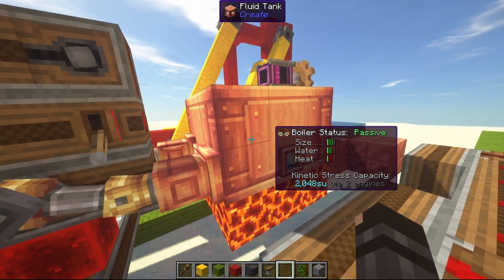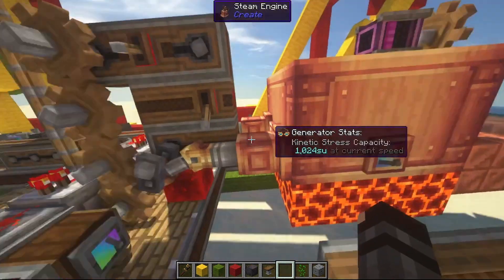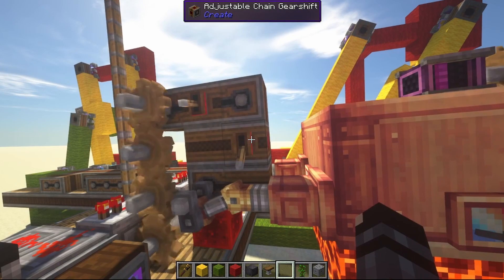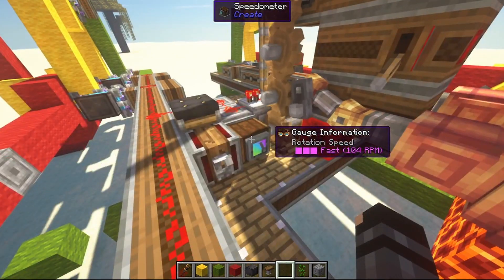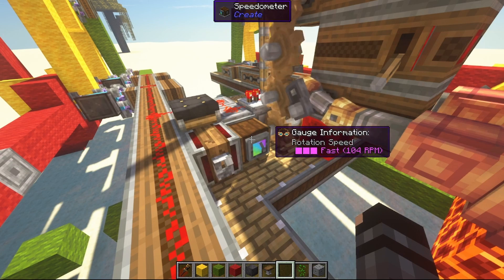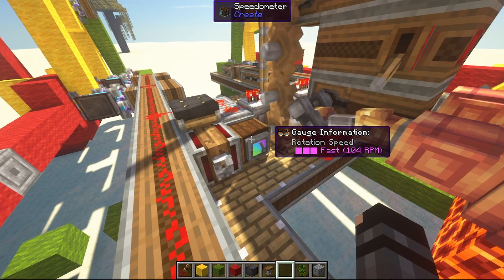Here's a steam engine. It's running passively and it's generating 2048 stress units, running at 16 RPM. But I have some adjustable chain gear shifts and I've increased that to 104 RPM. It could probably go a bit faster, but I found that this speed was reasonable and didn't break the joints.